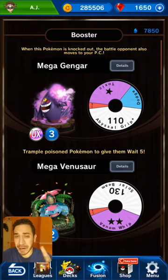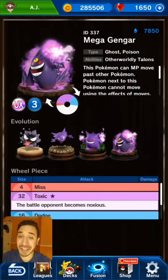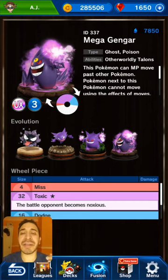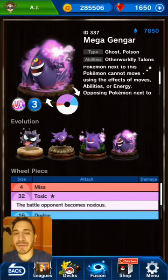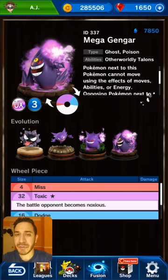We have Mega Gengar right here to start off. Mega Gengar is insane — one of the best Megas, if not the best Mega in my opinion. It's a shame it only gets to be around for seven turns, but let's look into it. Its ability is Otherworldly Talons: this Pokémon can MP move past other Pokémon, so something you would expect from a Ghost. However, Pokémon next to this Pokémon cannot move using the effects of moves, abilities, or energy.